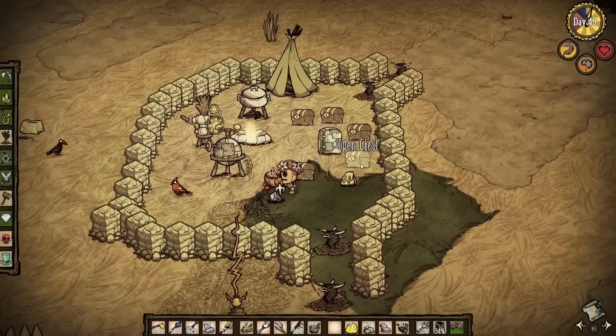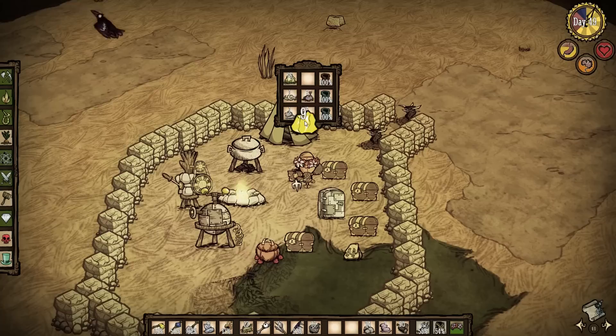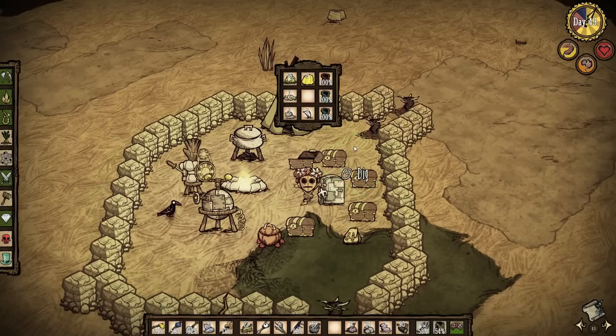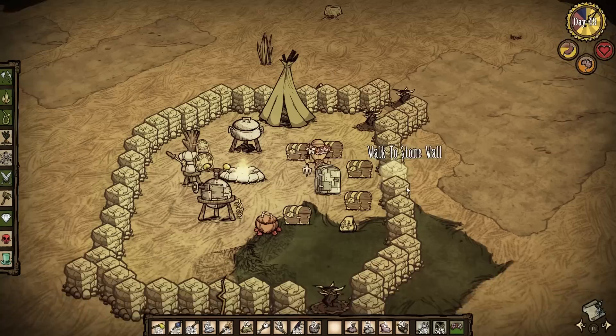The blue gem can go in the chest. I do have a nice staff on me at 50% durability, so I don't need the second one for now. The gold nuggets go back in here. Another thing I could make is the pig house — I actually want to have one somewhere relatively close to my camp. Then I could recruit a pig or two before I go on my expeditions. That's always useful, having some friends to fight with you.